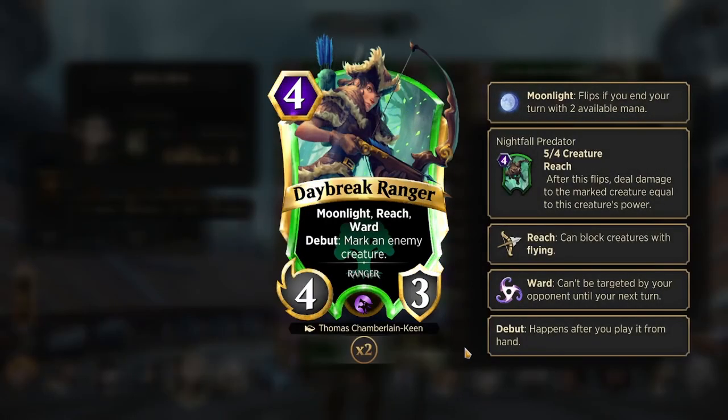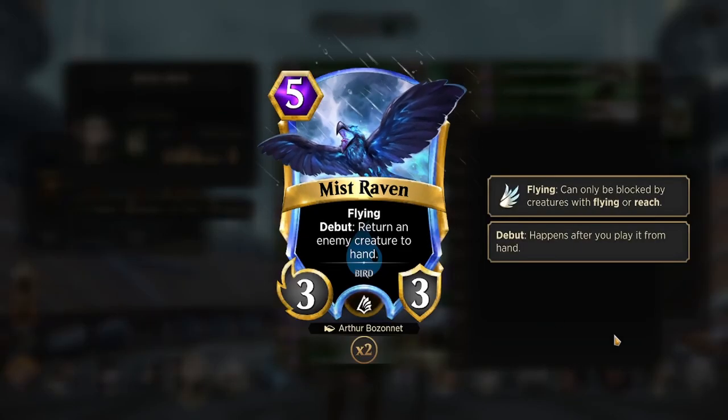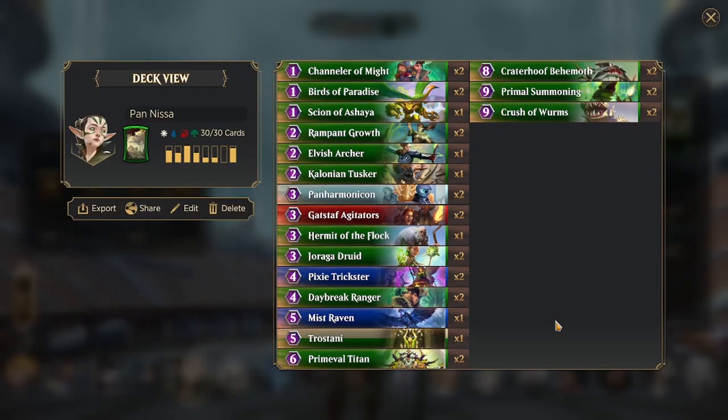Then we have 2 copies of Daybreak Ranger, who is a 4-3 for 4 with reach and board, and on debut you mark a creature. When you flip to Moonlight, you will deal damage to the marked creature equal to this creature's power. You are able to clear multiple high-powered things by combining Panharmonicon and Craterhoof Behemoth, and also just Panharmonicon and Daybreak Ranger to clear multiple 5-toughness or less creatures. Then we have 1 copy of Miscraven — a 3-3-4-5 with flying — and on debut, it returns an enemy creature to hand, very strong for dealing with Canonic Sport with Panharmonicon, as well as a massive tempo play and usually a game-ender. With Craterhoof Behemoth it can become a 5-5 or even bigger, which is very powerful.